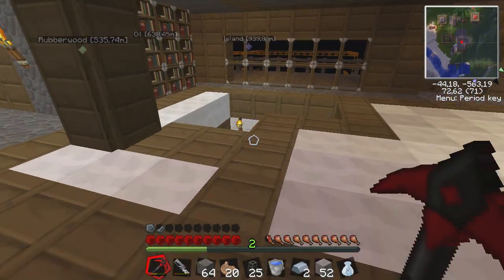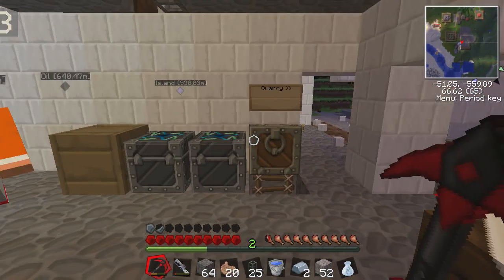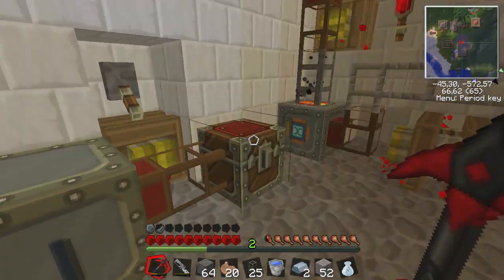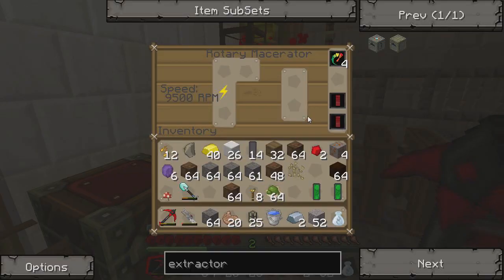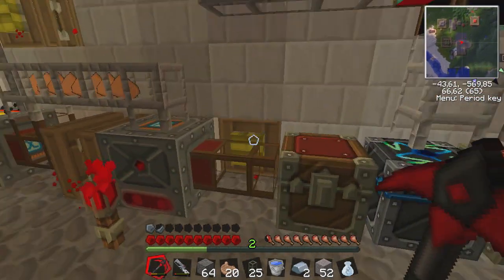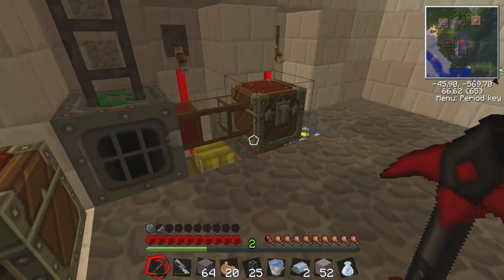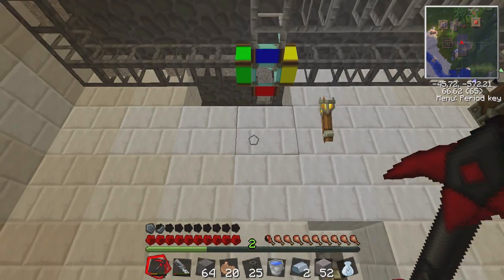So here's my house — it's a really nice house, nothing special. And here's my machine room where I create stuff. I'm going to start over here with what I call the ore doubler. It's a macerator — it macerates ores and makes them into dust. This is upgraded so it's very fast. Then it goes to the furnace and with the pipes it goes out to the chest, filling it up with ores that come from my quarries.